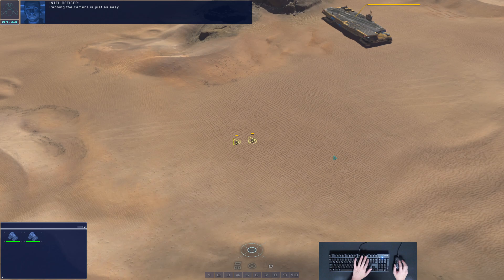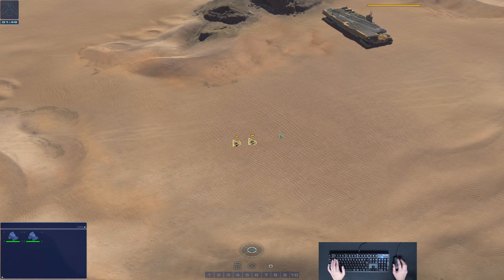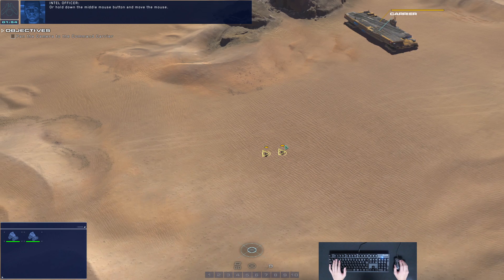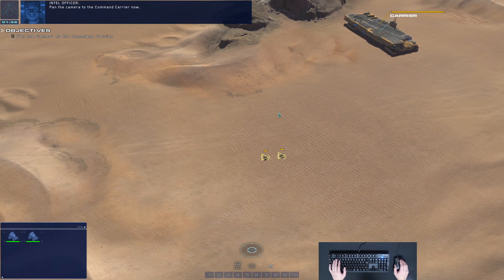Panning the camera is just as easy. Press the arrow keys on your keyboard, or hold down the middle mouse button and move the mouse. Pan the camera to the command carrier now.